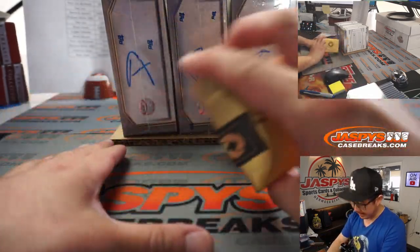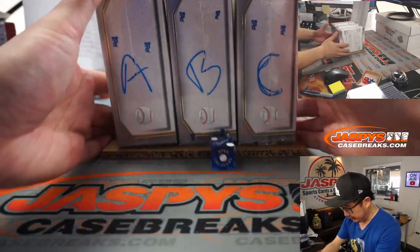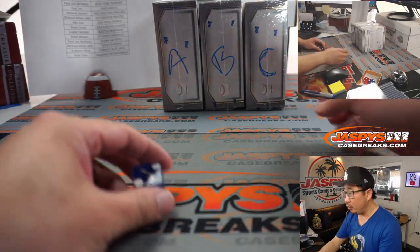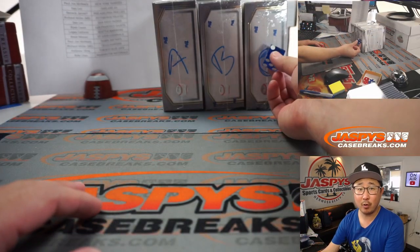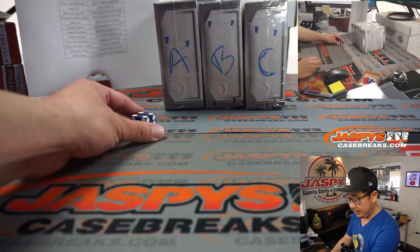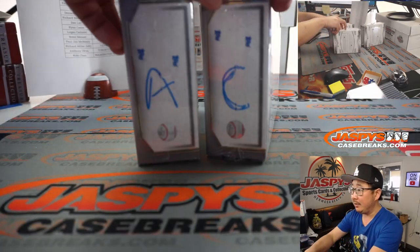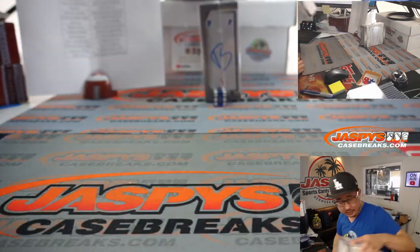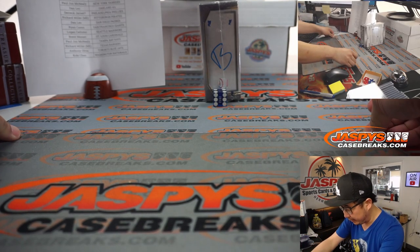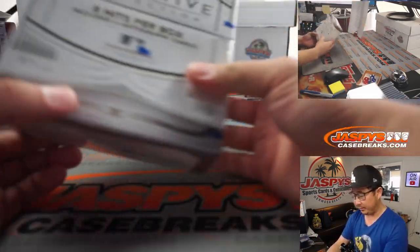So we're going to select the die out of here — let's select that flamingo die right there. We'll roll 1 through 6 on the dice, and it's going to be 4. So it's going to be box B. Box A and C will be for next time. In fact, there will be another break of Definitive coming up in a different video right after this, so we'll select between those two.